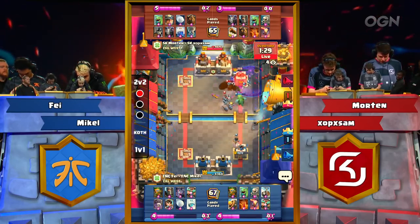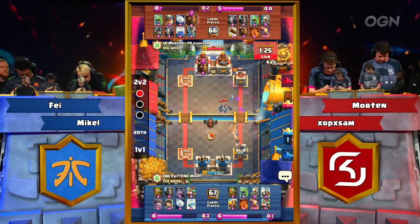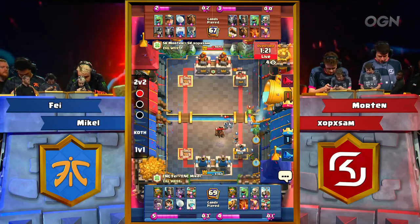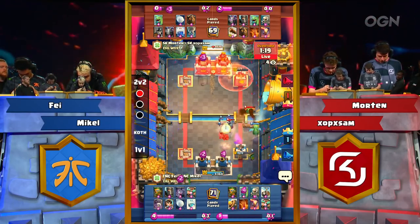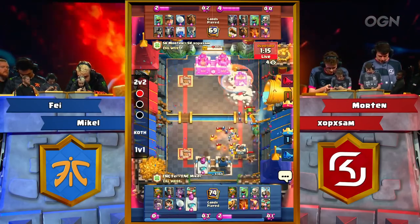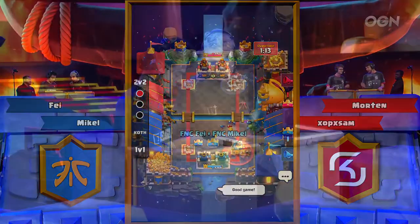Skellies are on the tower, and that is going to be enough to spell cycle them out. Fnatic, barely slipping into overtime, should be able to take this game. Poison down, Miner to the back onto the Dark Goblin, Lavas on track again, Snowball is down — will it tick fast enough? The Freeze comes in, and there it is. 116 HP separating Fnatic from a sweep or game number three.